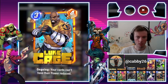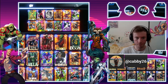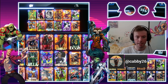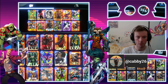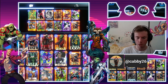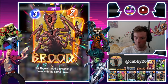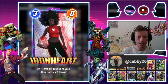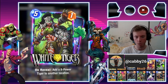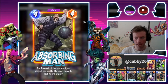Luke Cage is the hero of the deck, stopping our cards from getting reduced in power. Wong increases the power of Silver Surfer and the Ironheart combo. Here's our Noir variant of Absorbing Man — he can go one of three ways: with Silver Surfer, with Brood, or with the Ironheart combo. If you feel lucky, you can try White Tiger if you don't draw any of the others.